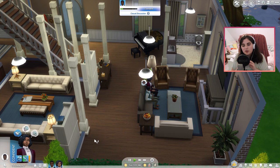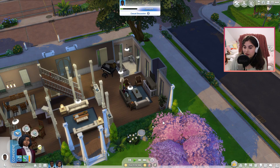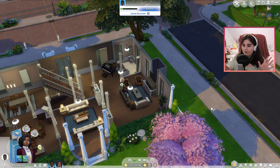Oh my god, is that fireplace fenced off? Because yes, that's exactly what they need. My Hamilton sims do need the safety measures of not being able to reach anywhere fire is near. Thank you, whoever created this house.